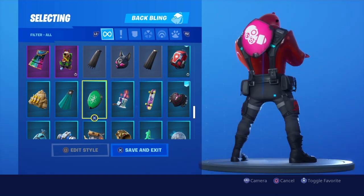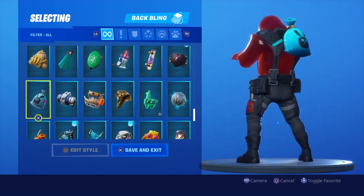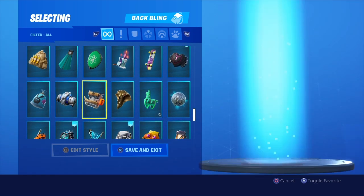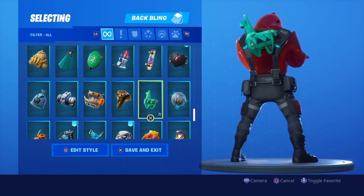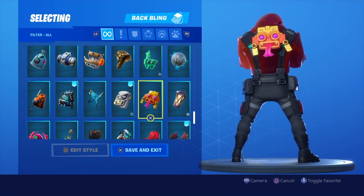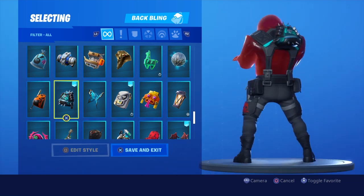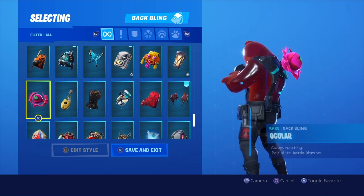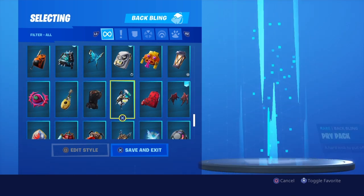Bright Boards — I just really dislike this back bling simply because it didn't come as an edit style for the other backboards in the game. It's kind of stupid and I'll still say that to this day. You give us like 14, 15 — I think now there's like 17 styles for the backboard — and then go ahead and sell one of them separately. Just why? Ocular, Pineapple, Stroma, Precision.